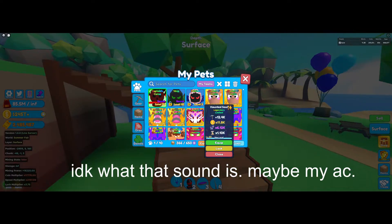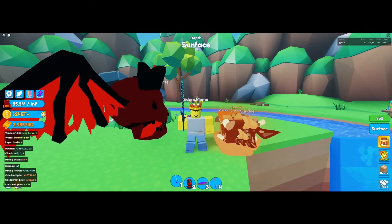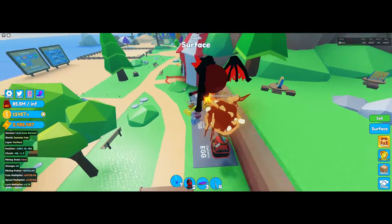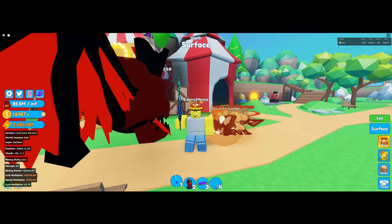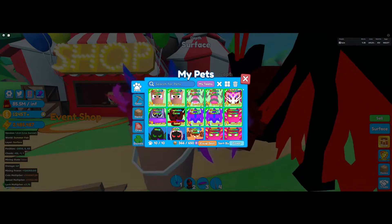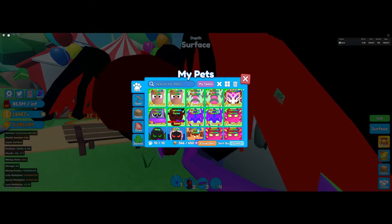I'm going to go ahead and equip this right here — chocolate sundae — so I can get a cool thumbnail or whatever. That's pretty much the video. I hatched a total of three secret pets in this event so far. I'll try to keep hatching more if I can, and also try to improve my team because so far it's getting there, but it needs to be better. Alright, that's about it. See ya.